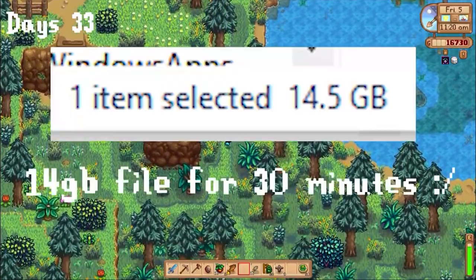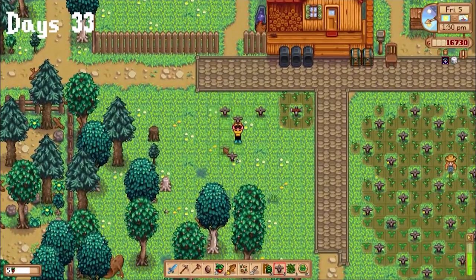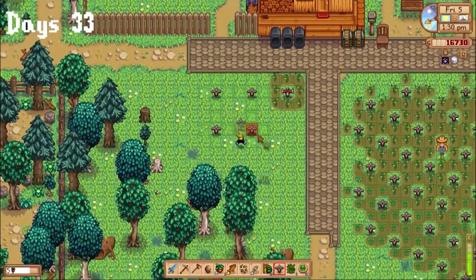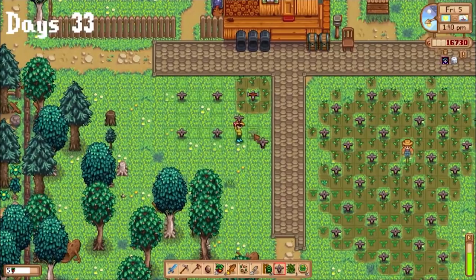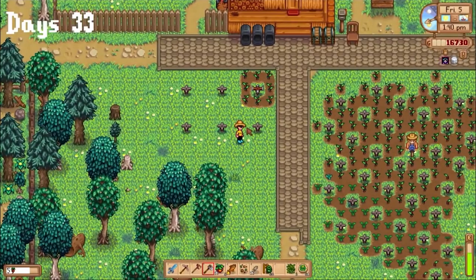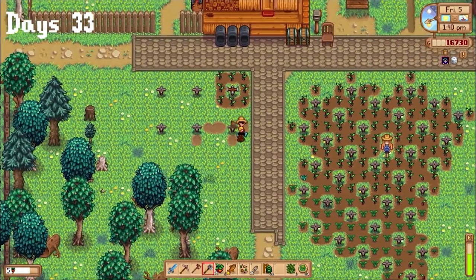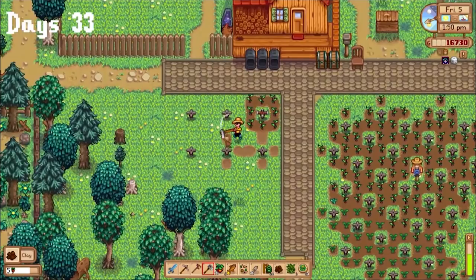Fun fact: days 33 and 34 were actually recorded in 4K quality. Anyways, I actually lied — I'm not done with sprinklers. I went and bought 5 more and planted my hops near them. I'd forgotten to buy hops earlier and they are a really good food source, so I definitely was going to need them. I was trying to save 20k gold so I could buy Joja membership and the minecart upgrade, but too many purchases were tempting me.